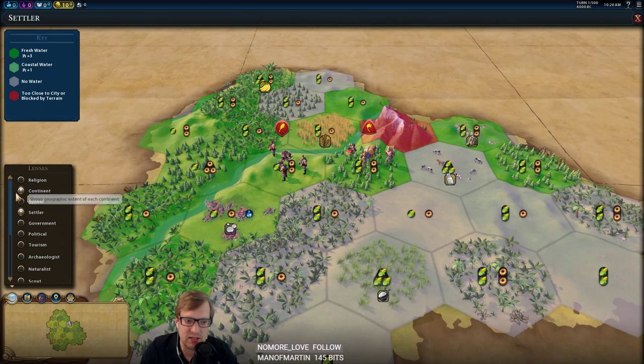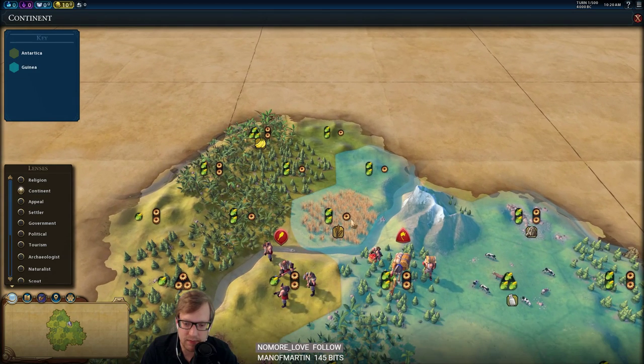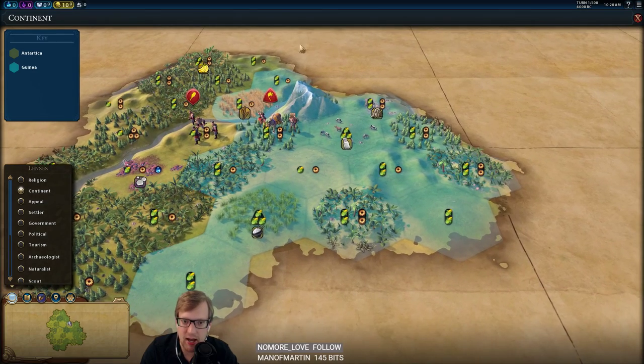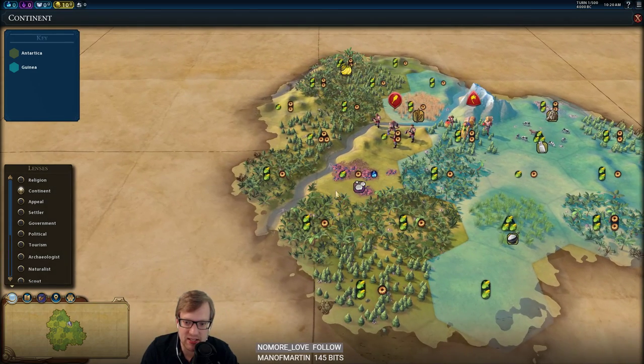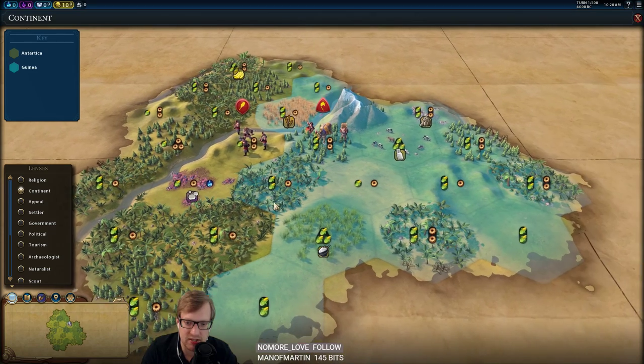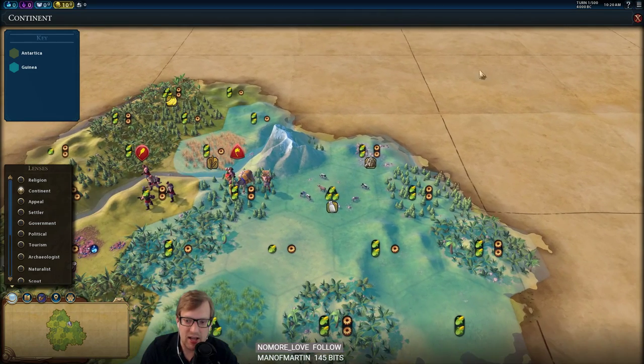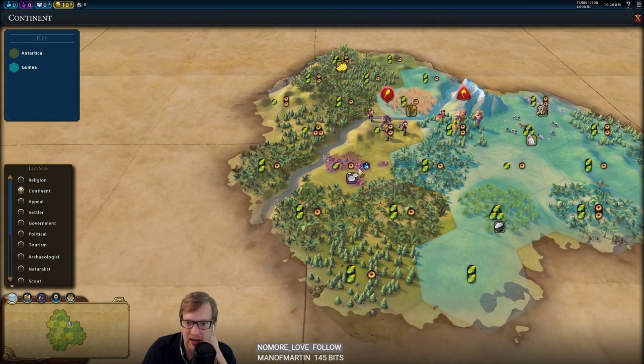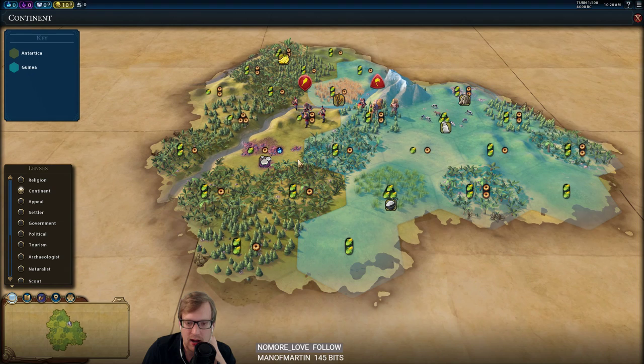It basically creates a situation of: do you settle the wheat and have a strong 2-2 tile, move into the bananas, maybe have a reasonable district next to the mountain for our holy site, settle the wheat and expand west — or settle the mercury, have something to trade early on, and settle east? Both are viable. I'm not loving the tiles surrounding the wheat; we'd start with a four-yield tile, heavy on production. But the extra science and the ability to trade will encourage me to go mercury.